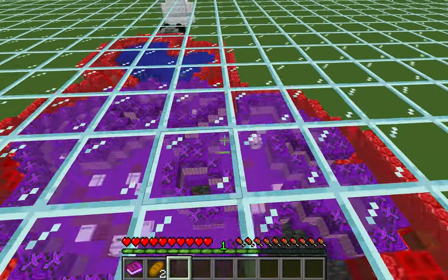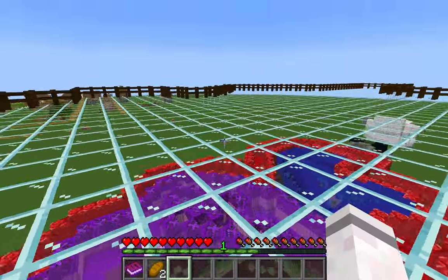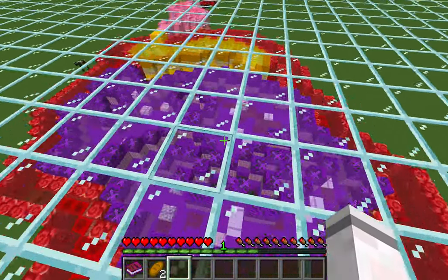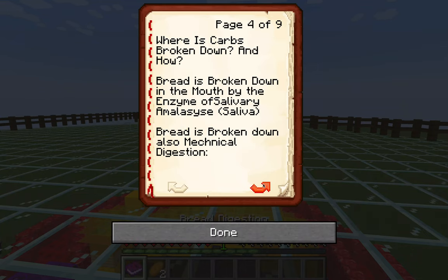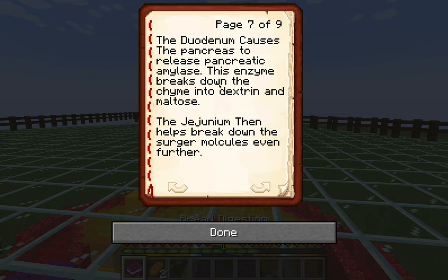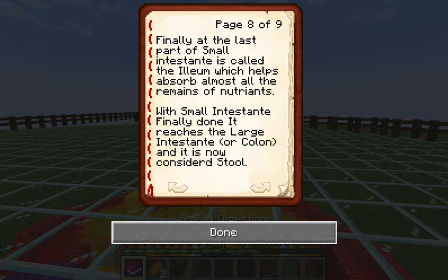So after that, actually this is the third part of the digestive system — the blue part. The large blue part is actually the largest, even though the purple one is supposed to be — it's not really the same thing. But it helps cause the pancreas to break down sugar molecules even further. After that, finally, the last part of the small intestine helps absorb almost all the remaining nutrients.